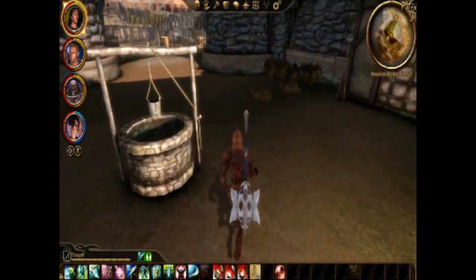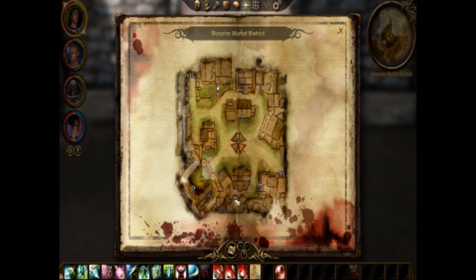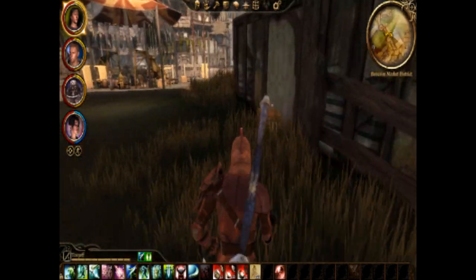Welcome back, everyone. Alright, the Grey Warden Vault — supposed to be in the alley right over here. Let's see what fat loots we can get.